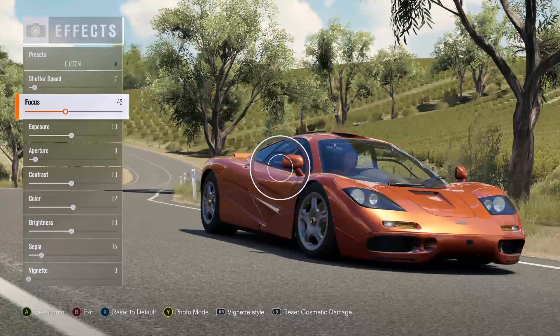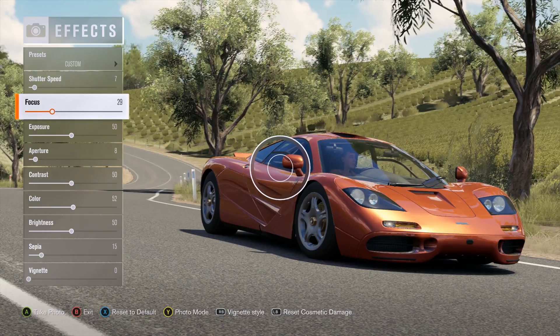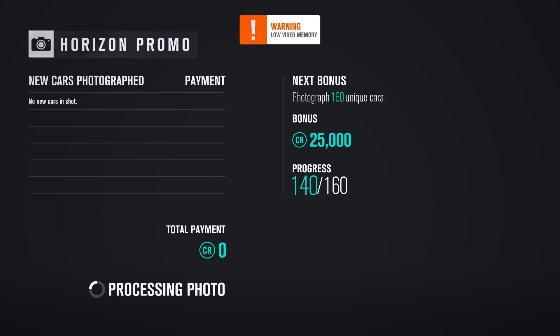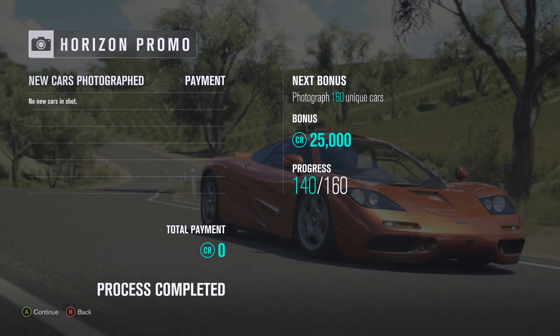Actually, I kind of want... let's get the blur on the back a little bit. I like the blur on the back — it matches the spin of the wheels from the shutter speed. It's very nice. There we go. Three shots of the McLaren F1.